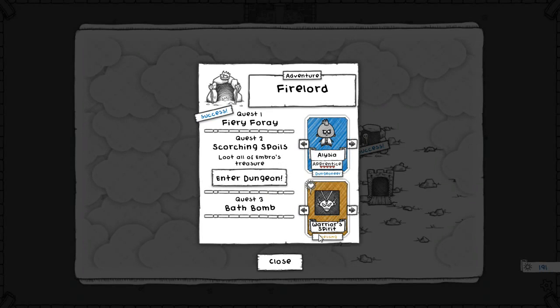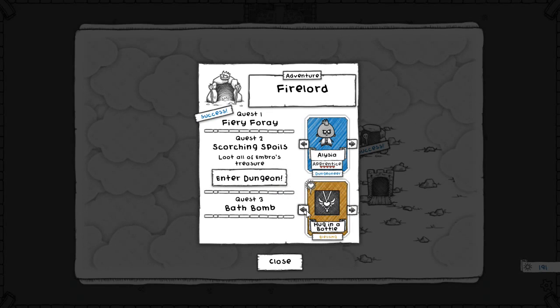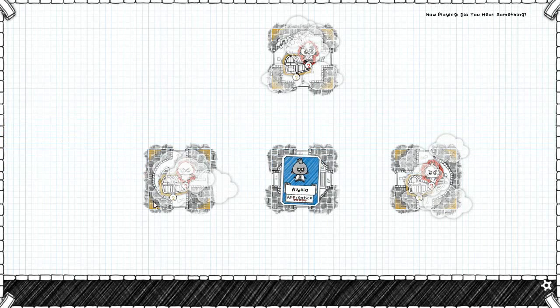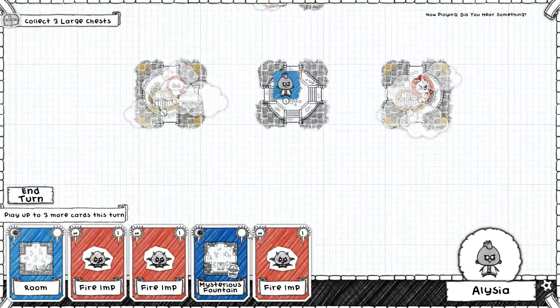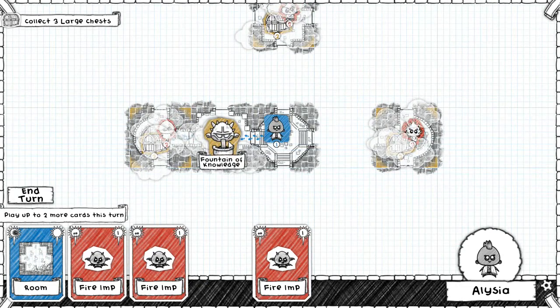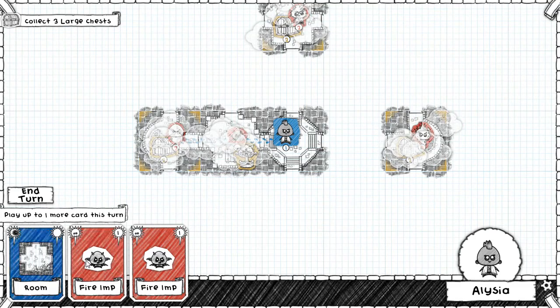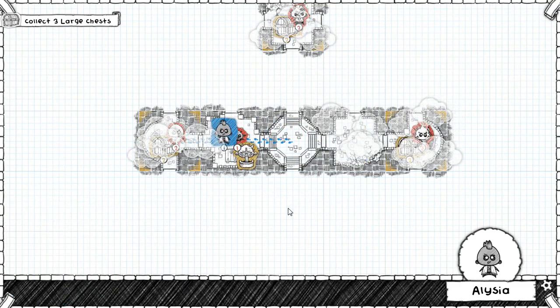I think I had the best luck with the apprentice, so I'm going to take the apprentice with the extra health - yeah, let's go with that extra health drink. I think that will be the best. I'll put down a fountain - a good one. Put down a fire imp and a room.